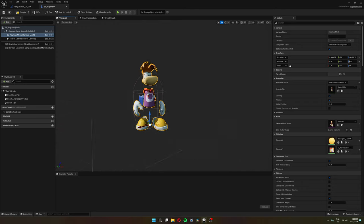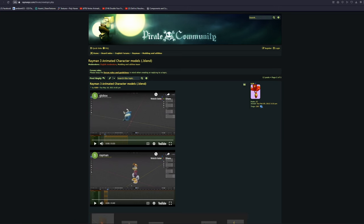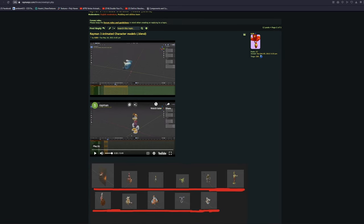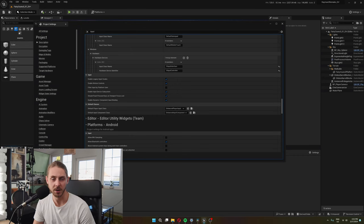The animations are ripped straight from the original game. On the Rayman Pirate community forums, somebody posted Blender files with all the characters and their animations ripped from the original games. The animations hold up really well — they're very cartoonish — so I decided not to remake them as that would take a lot of time. The next step was to set up player input.